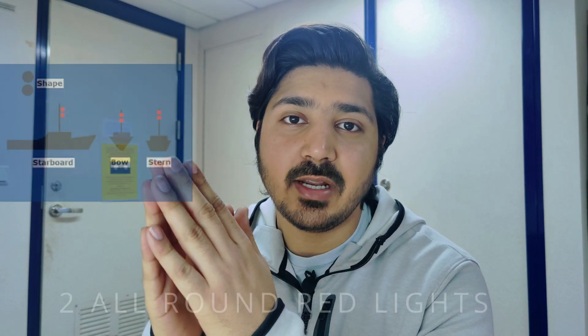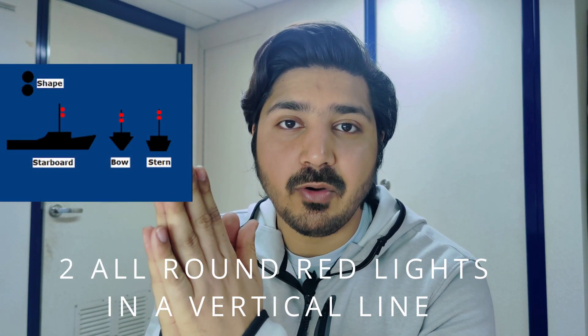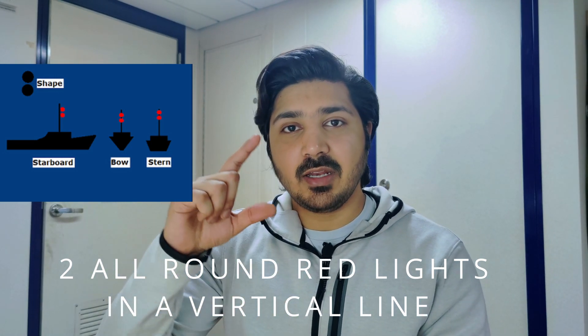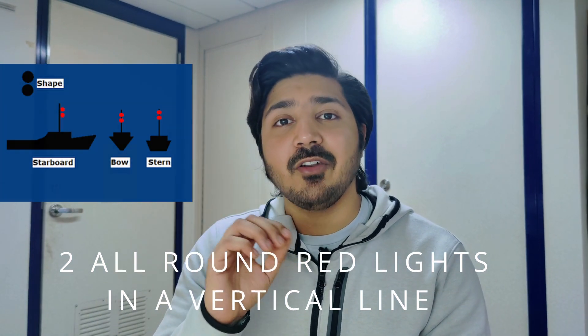The first sub-part states that the NUC vessel needs to exhibit two all-round lights in a vertical line, and they should be red in color. These two red all-round lights in a vertical line will be placed where they can best be seen, which will mostly be on the aftermast of the vessel.